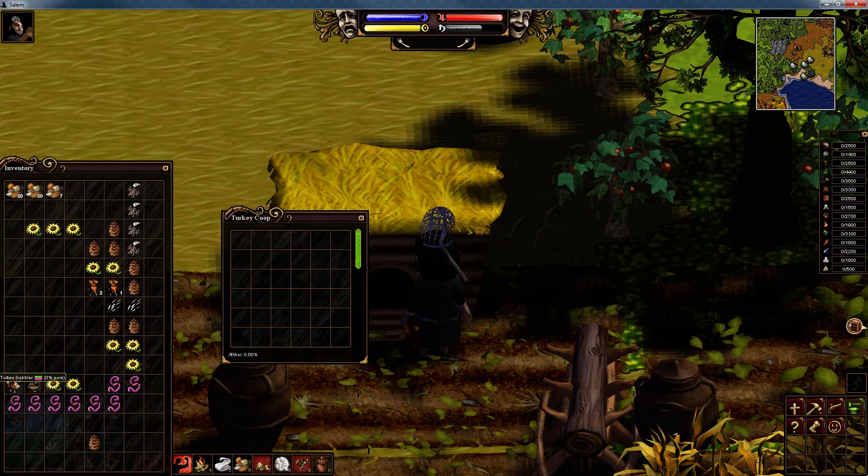You only need one male turkey gobbler, and you place him in the very bottom right box. For your turkey hens, place them all across the top line. The line underneath you leave empty, because your turkey hens will mate with your gobbler and lay eggs — the eggs will appear under the box underneath each turkey hen. The turkey fertilizers will also appear along that row; once that line fills up, fertilizers will start populating the next line up.